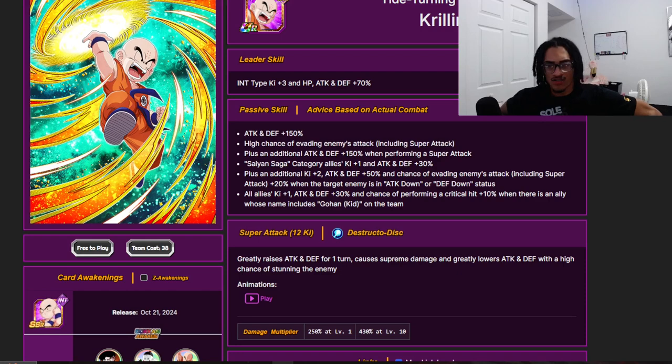Skipping Krillin's leader skill since I already covered that. Krillin's passive: 150% attack and defense at the start of turn, a baseline 50% chance to dodge, and an additional 150% attack and defense when performing a super attack. He also gives Saiyan Saga category characters 1 Ki and 30% attack and defense. He provides an additional 2 Ki and 50% attack and defense, plus an additional 20% chance to dodge when you attack or debuff the enemy's defense.